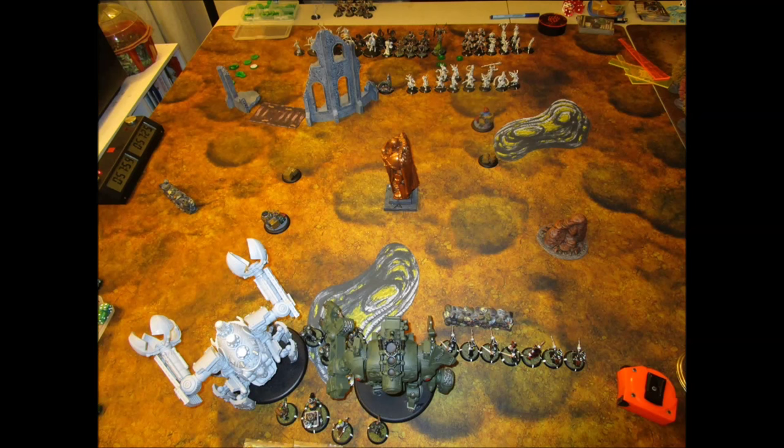I am running a Gorton list; he has the Earthbreaker. Gorton has the Galleon — this is Highborn — so I have the Gun Mage with UA, the Tactical Arcanist Core, Thor, Tinker, and McNeil. The list isn't that big. On his side he is running Gaspy 3, a caster you don't see very often but one that can be very interesting. He has Raiders up front, Canker Worm, Mechanothralls, Blood Witches, cavalry, a Siren — a lot of really nasty things. The Gorton list is very outnumbered.